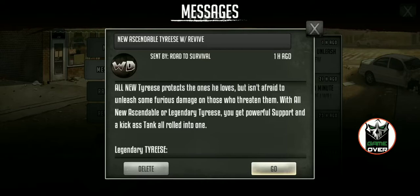I get a message in my inbox, it says: all new Tyrese protects the ones he loves, but isn't afraid to unleash some furious damage on those who threaten him. With all new Ascendable or Legendary Tyrese, you get powerful support and a kick-ass tank all rolled into one.